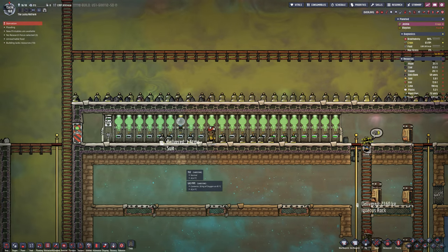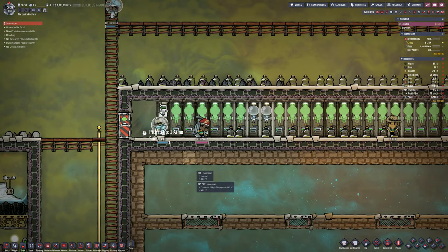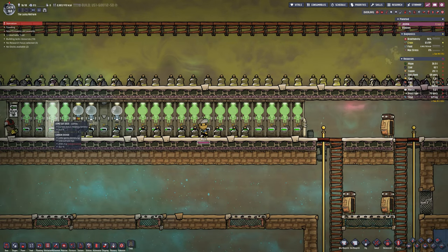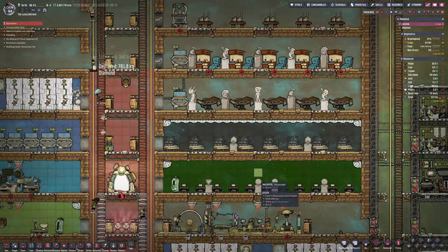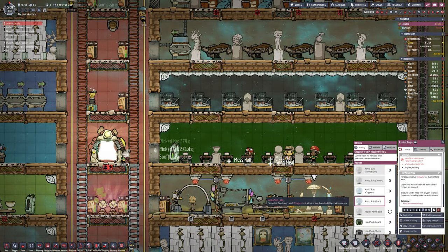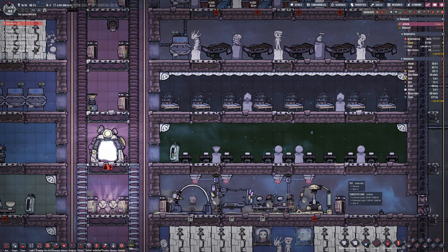With them settled, I just need to turn the machine that makes them - the Atmosuit builder - and tell it to build a few more. I'm building an extra 12. Remember to always set the Atmosuit builder to always repair worn-out Atmosuits. When they get worn out they are trash unless you rebuild them. You could have two machines, one for building and one for repairing, but honestly it doesn't take much time at all.